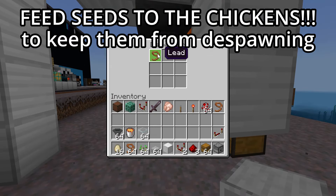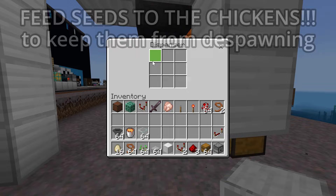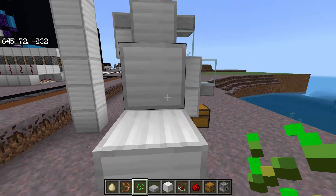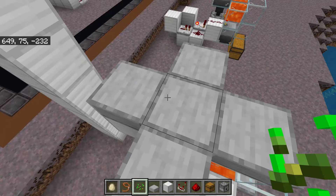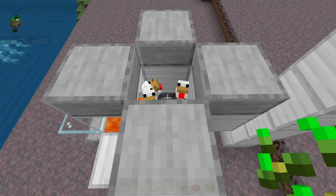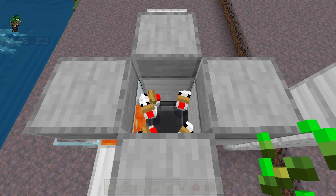This is also where eggs will end up if you're waiting on those in order to spawn more chickens. But really, the easiest way is probably just using seeds. Chickens will follow you as long as you are holding seeds. So just build a ramp so that you and the chicken can get up here, then just break out the block, use a trap door, or push them in like we did before.